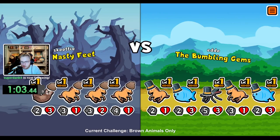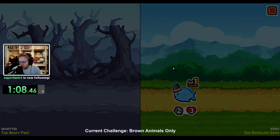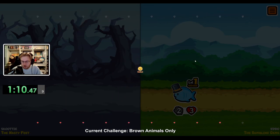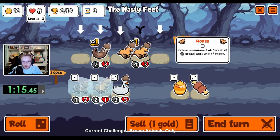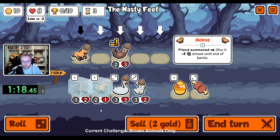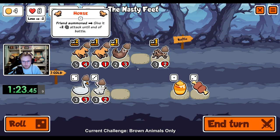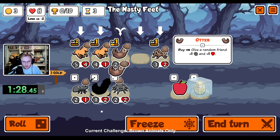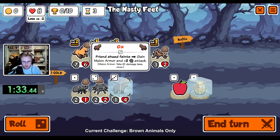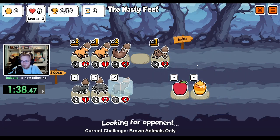Thanks for following Superdank. We lose. All right, combine the horses. Don't want the rabbit. Now I put the horse back here. Buy cricket. I'll hold the honey if we don't find anything. Please hit the leftmost horse or the cricket. Thank you. I'm going to put the ox behind the cricket just because of summon stuff.